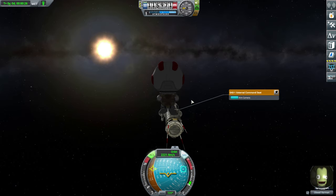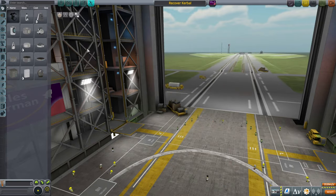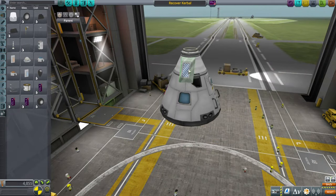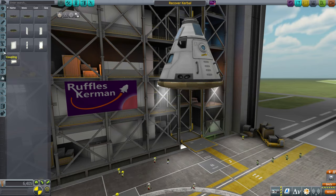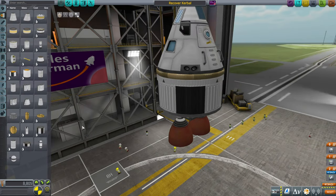He is stuck in space until we rescue him, so that's what we're going to do today. We're going to practice orbital docking and rescue this poor Kerbal. This spaceship is going to be pretty simple. All we need is a junior docking port, some RCS, parachutes to get down, a heat shield so we don't make the same mistake as Obwell Kerman's rocket, and a stage to get into orbit.